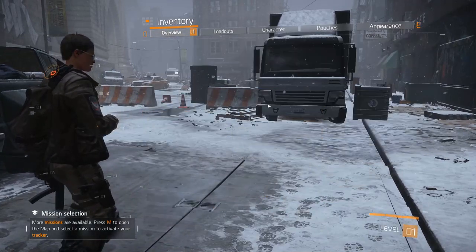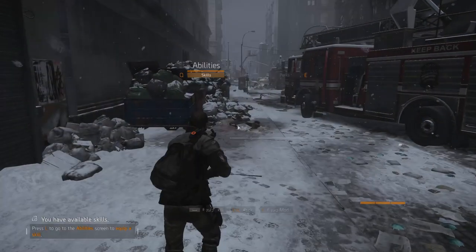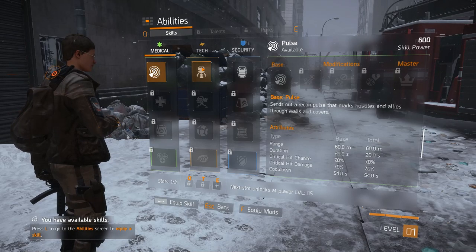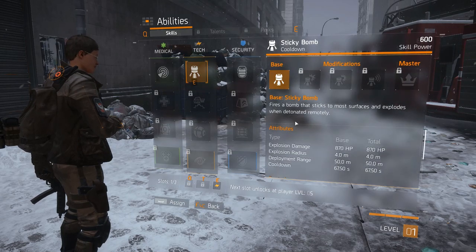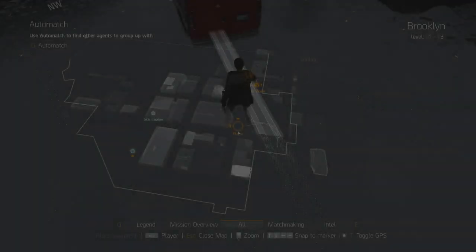I noticed I was given an item, so I open up my inventory and equip my new vest. This is the introduction to the skills system in the Division. Here I choose for myself the sticky bomb launcher. The skills here use the skill power stat, so the bomb launcher's damage is dependent on that skill — the higher the skill power, the higher the damage.